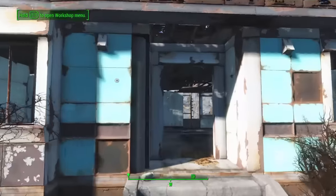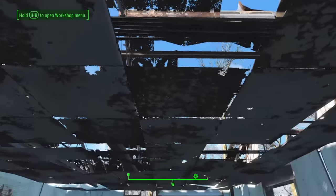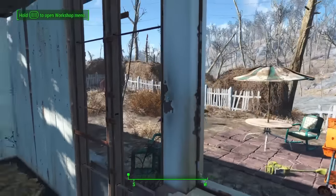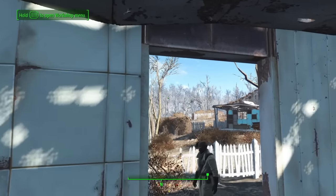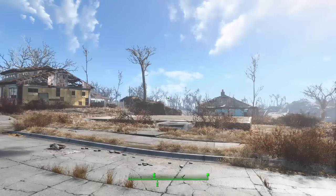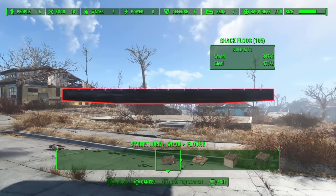Hello everyone! I'm going to be showing you how to fix the sanctuary houses. I'm sure you've noticed the gaping holes in the ceiling, the holes in the walls — they're just horrible. And they don't even have opening and closing doors. And you can't fix these things with the regular game build menu. So I'm going to be showing you how to fix them using the rug glitch, which I'm sure some of you might have heard of.